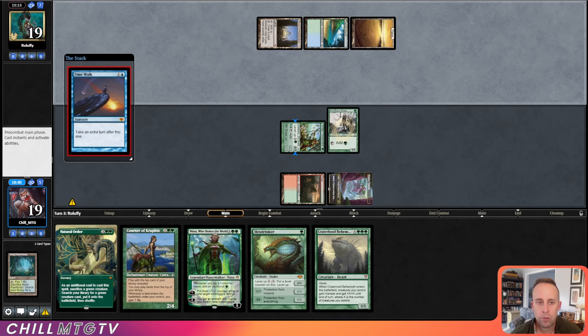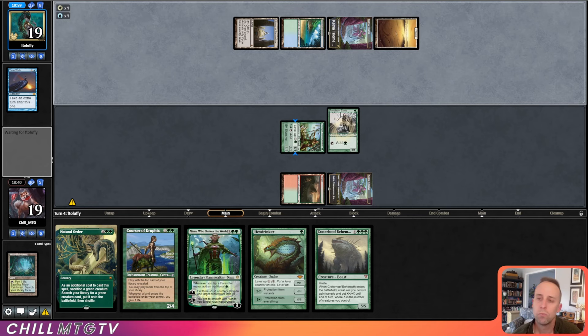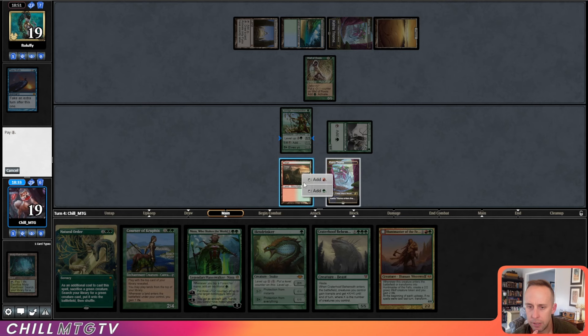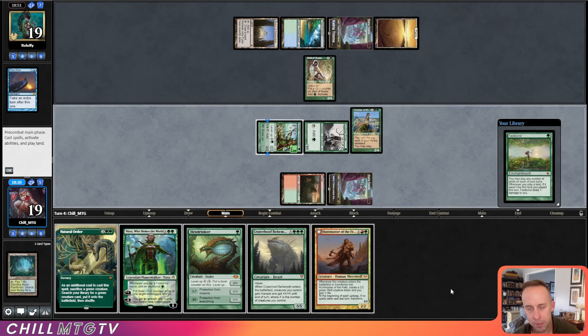Time Walk — pretty good here, allowing our opponent to draw some more off Library. Wall of Roots — okay. Let's level up the Tree Speaker here and play Courser, hopefully finding another land on top. No — we find Fastbond, which is about the opposite of a land when you have no land in hand.